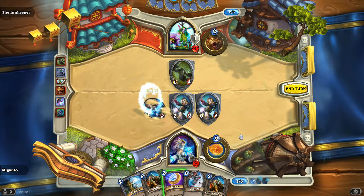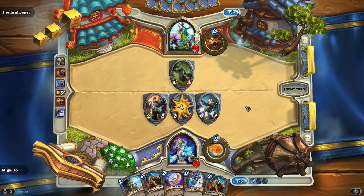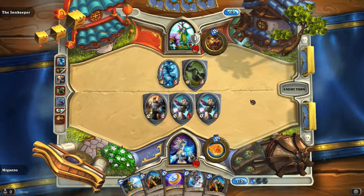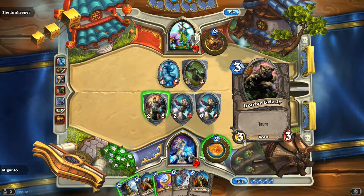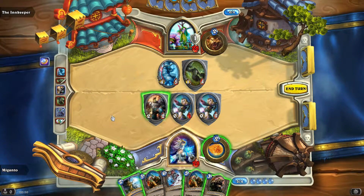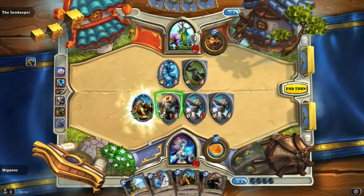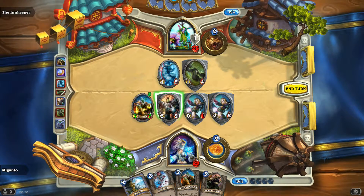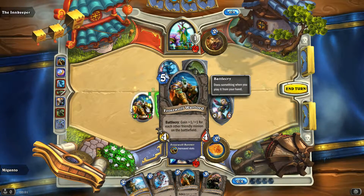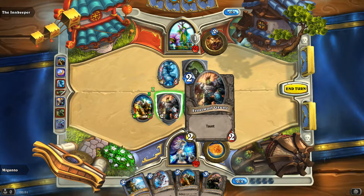I have four mana this time. But what I'm thinking of doing is actually playing my Gryllamard Crystal, which makes me have five. And then I get to play this one — it gives everyone plus one, plus one... actually it gives plus one, plus one for every other friendly minion I have out. Oops, didn't quite read that properly.